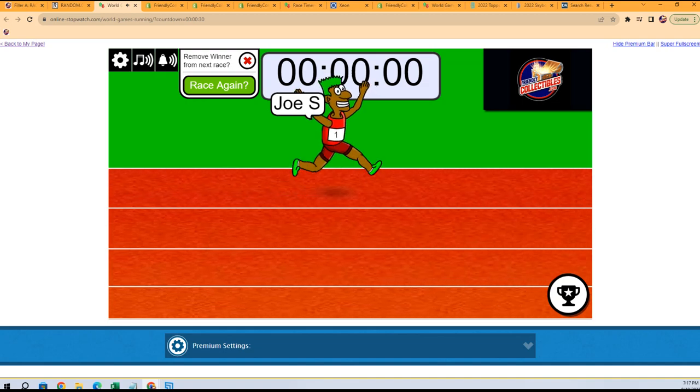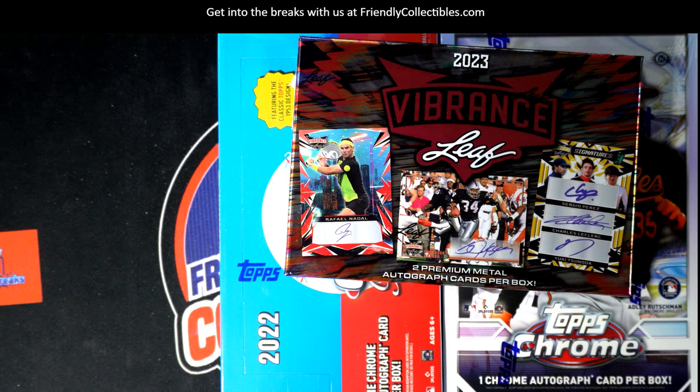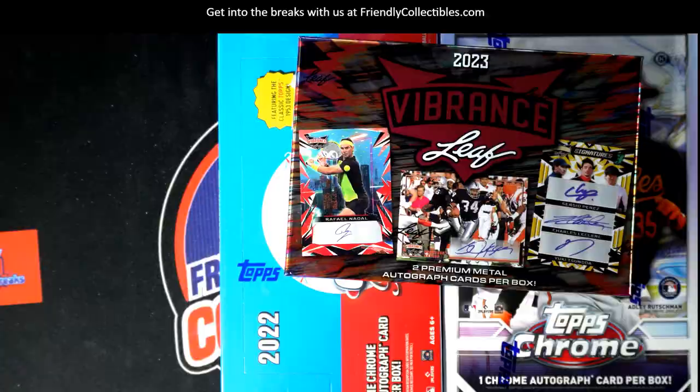Joe, you're in twice. But you've got a tall order to fill because you're going against Mike S for the actual break. Let's throw it right over here — we've got two Joe S's and we've got 17 Mike S's.